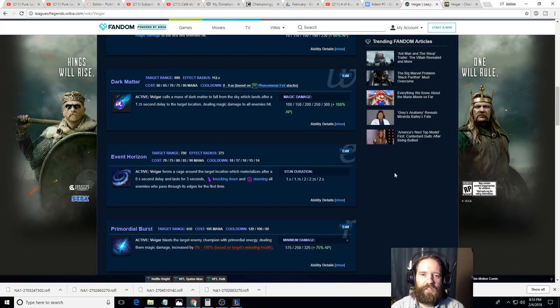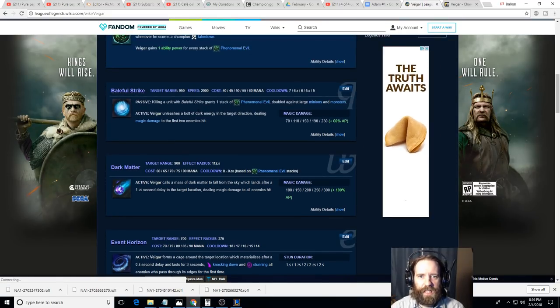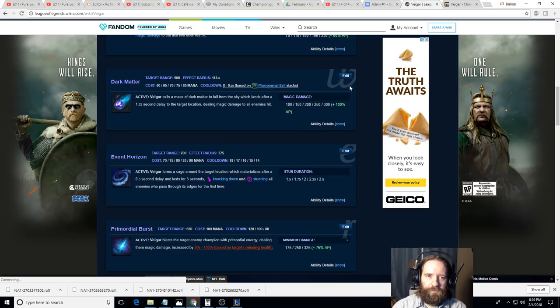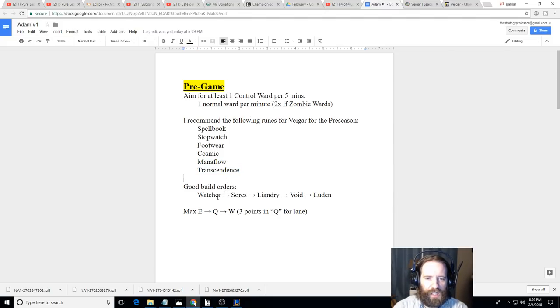The problem with Morellonomicon is that while it gives nice stats — 20% CDR, 100 Ability Power, lots of mana regen — you're sacrificing a lot of damage. It's really the spell penetration that's going to be huge because Vhagar has really high base damages and he's already going to be stacking AP off his Q. If you really need mana regen, you can get that 900-gold component early, but in general I would just go for the damage as fast as you can. The recommended build is Eye of the Watchers, Sorc Boots, Liandry's, Void Staff, and Luden's — your max damage build. The big ticket is once you get Sorc Boots plus Haunting Guise, that's when you start one-shotting people in the mid-game.